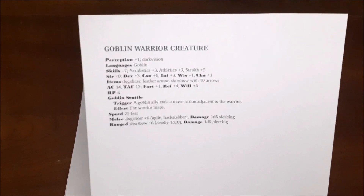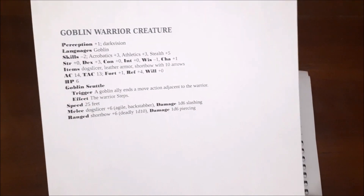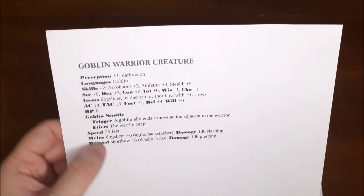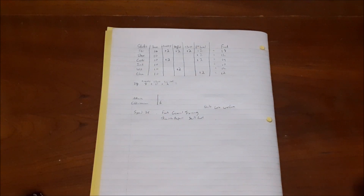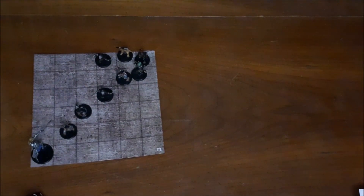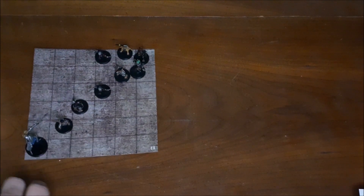I copied and pasted the stat block onto a blank document. The goblin has plus 1 perception for initiative, 14 armor class, 6 hit points, a plus 6 bonus to hit, and deals 1d6 slashing damage. For dice we'll need a d20, a d6, and a d8. Let's slide in our visual aid and get right into this.